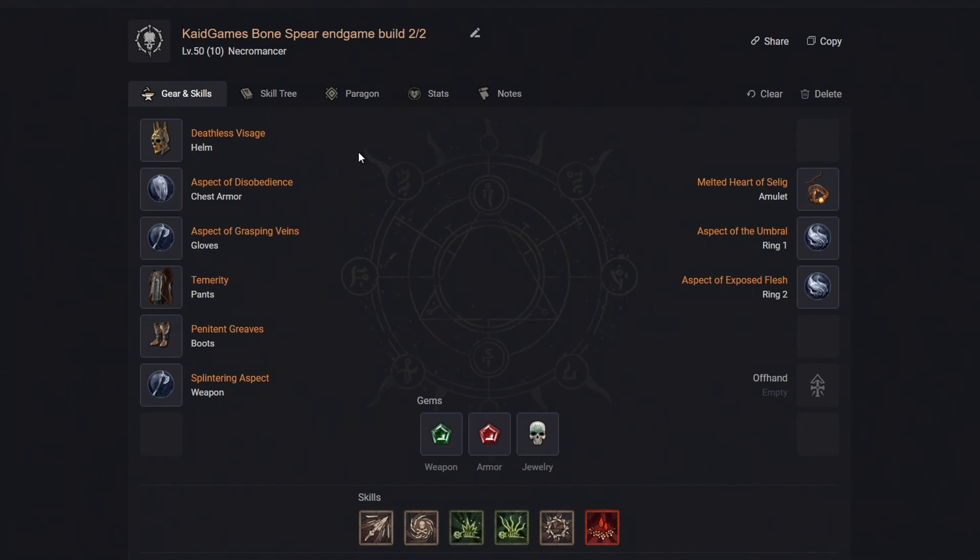In my summary, the Whirlwind Barbarian is a very straightforward build that is very fun and does massive amounts of AOE damage. For your gameplay loop, start by spamming Rallying Cry, War Cry and Challenging Shout when the monsters are close to your character. Then afterwards, buff yourself with Wrath of the Berserker and start channeling the Whirlwind. Remember to attack only with your main two-handed sword, because all other weapons are only meant for extra stats. So just spin to win and have fun.